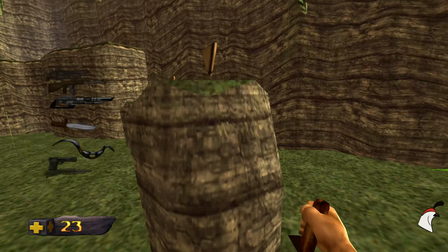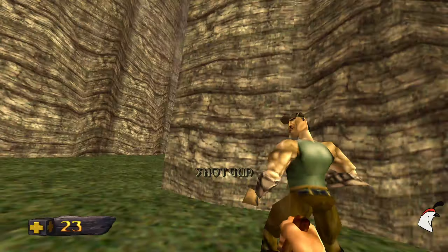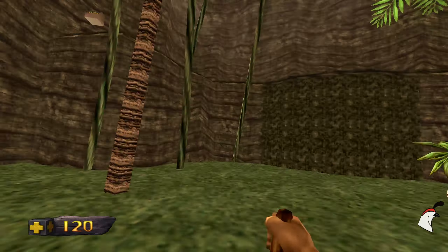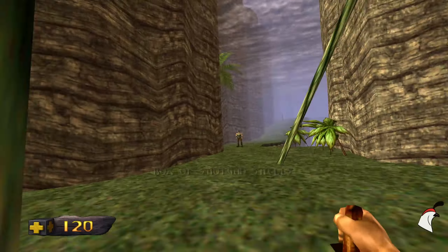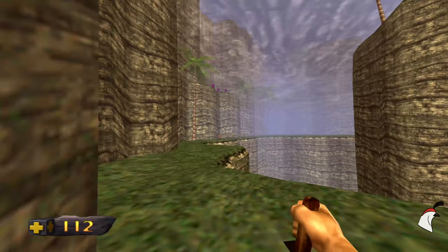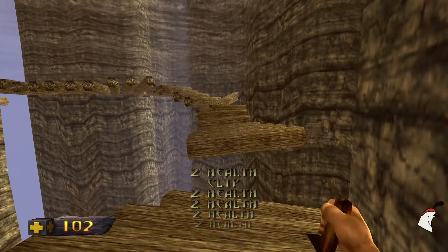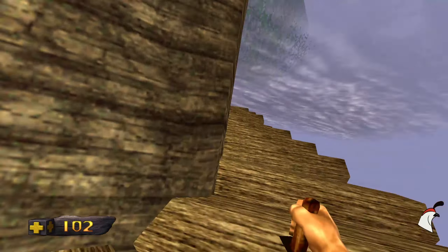In this level we go back to that jungle setting with poachers and whatnot. There we have another mortal wound, getting to start again. Plenty of poachers hanging around here. Not too sure if it was ever really explained in this game why there are random poachers around, but I'm sure there's a reason.